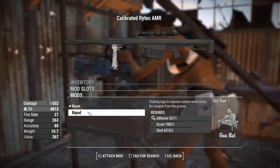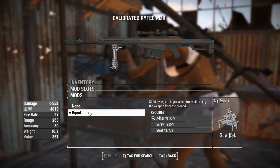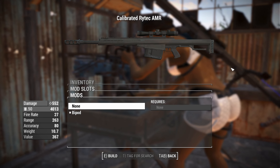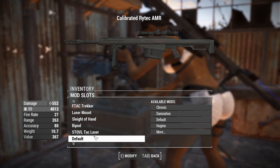You can throw a bipod on there — it doesn't do anything but it looks cool, so we'll do that. It will also clip into you if you've got classic holstered weapons — it'll grow right through your lumbar curve of your spine, so look out for that. That might cause problems down the road.